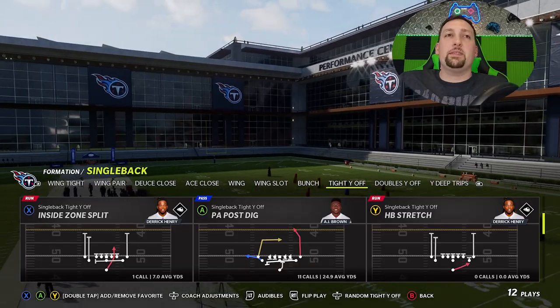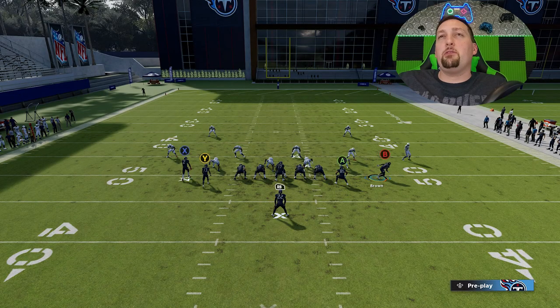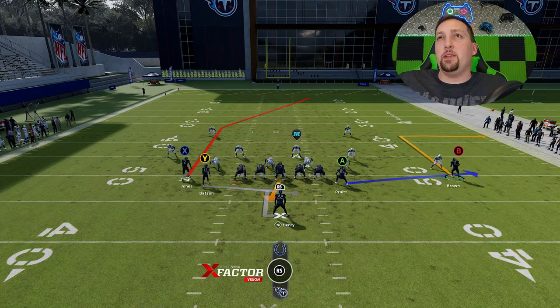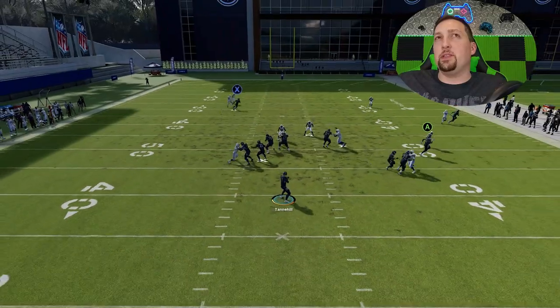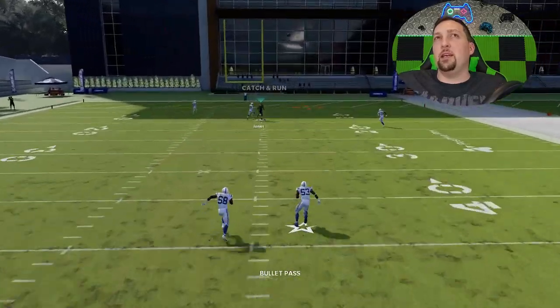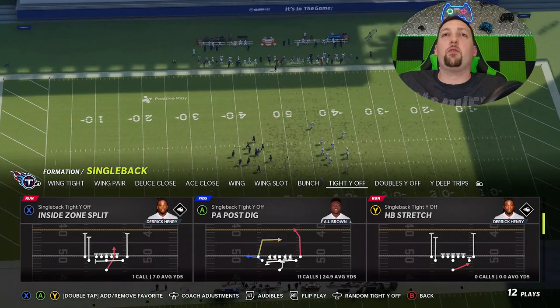That exact same series of setups will work well against cover two men as well. Against cover two men, the best way to run this is going to be the original setup — you'll probably have the most success because you have a really good inside release, and that's really going to give you the most separation. You can see I don't have a huge speed advantage, but it still gets going for a one-play touchdown. Next up we have cover three.